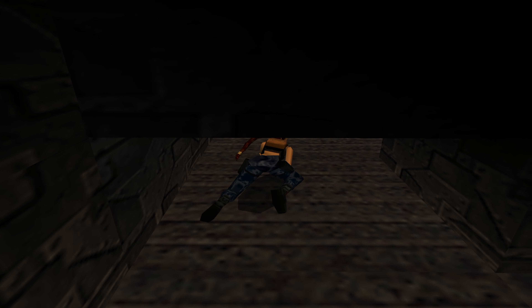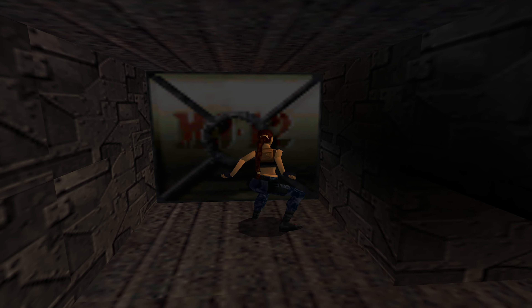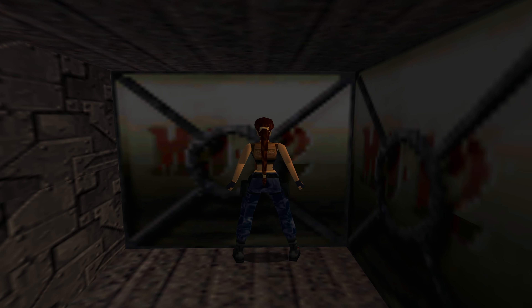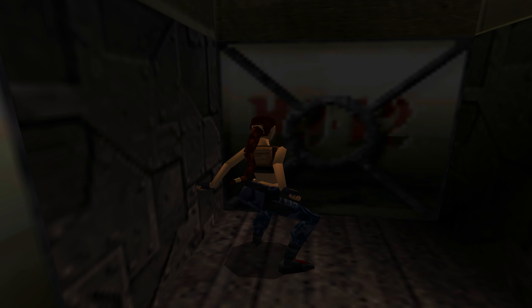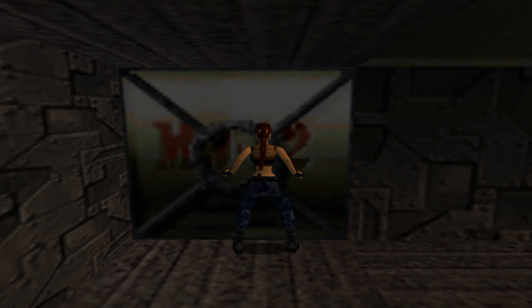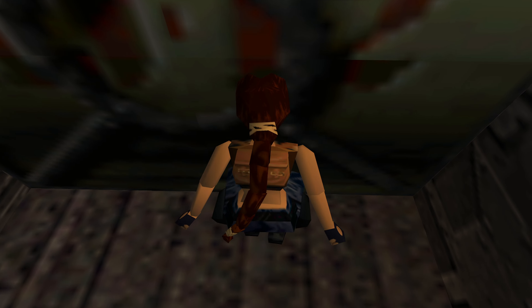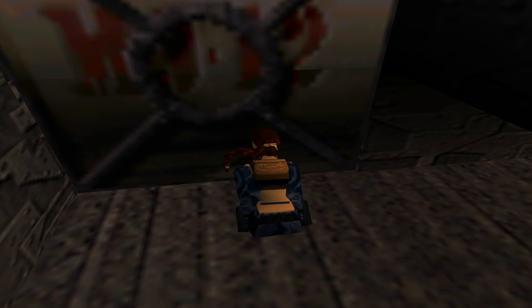Then another crawl space here — same again. We're going to push this block forward to reveal another block. We'll go ahead and push this one, then push it twice to reveal another little space. We're not going to go through that. What we're actually going to do is pull this one back twice.